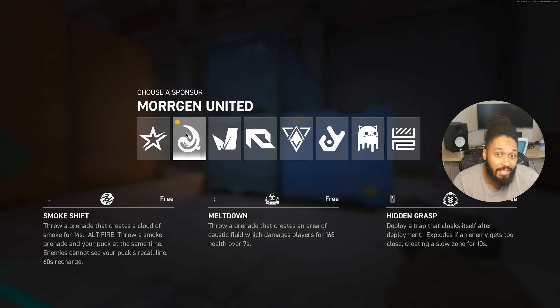Next we're looking at Morgan United. Morgan United is definitely one of the sneakier characters in this game. A lot of their abilities actually cannot be seen, which makes them pretty powerful against other players. You can place traps pretty much — this character is built around putting traps down and sneaking into enemy defenses. If the enemy tries to sneak up on you, you'll have traps covering your back.